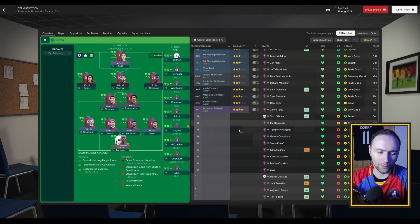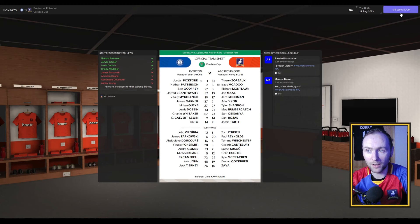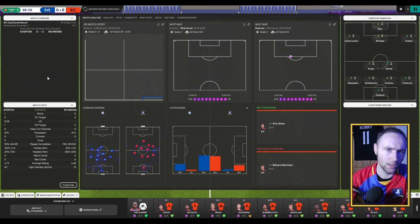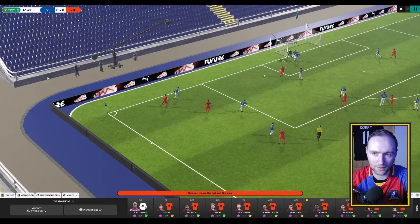So we're getting ready to kick off — as you can see we are wearing the latest AFC Richmond shirt, and in game we're playing in the away kit as well. We're 10 minutes in and there have been no highlights, very very little happening. Then a throw in finds Shannon, he gets a turn, gets a cross back into the box — it does find Jamie Tartt and it's in! 1-0, we're off to a great start.